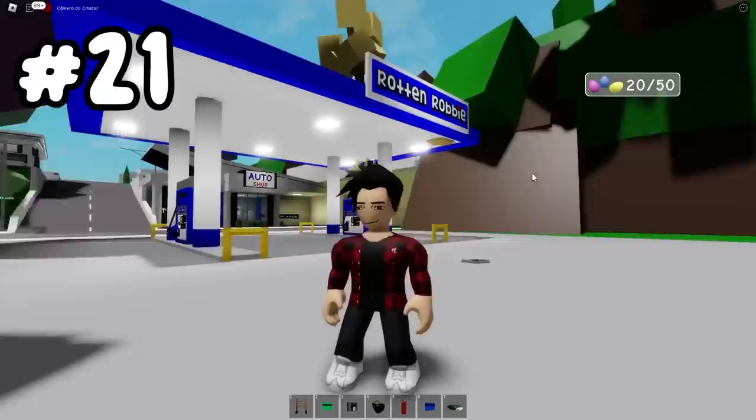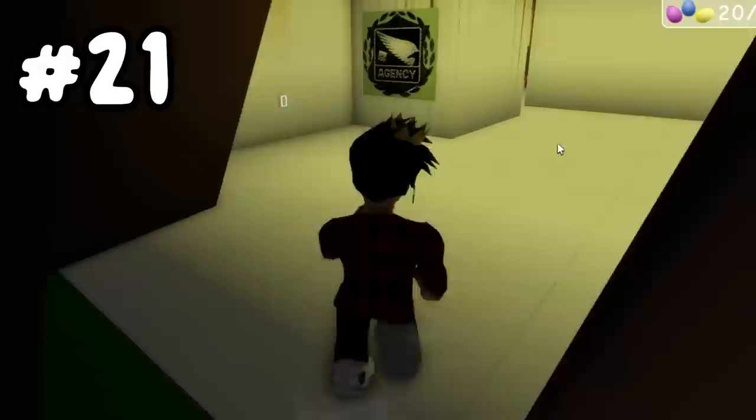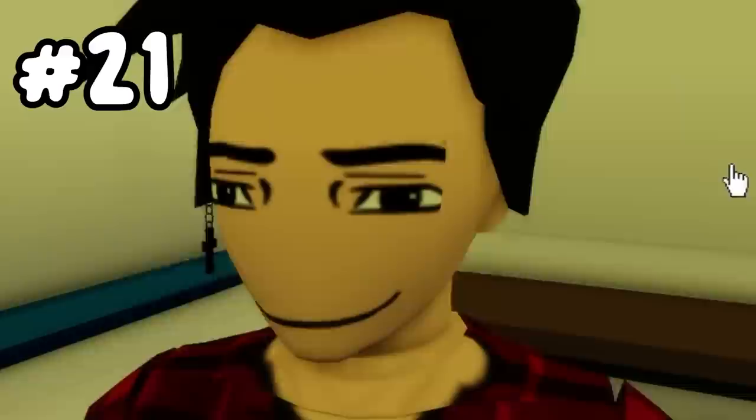For those that don't know, there's a secret passage right in this mountain — most players already know about it. This is something that the agency built, and it's also our next secret egg location. We literally just have to get inside of this place and you'll find it right at this table. Pretty easy!